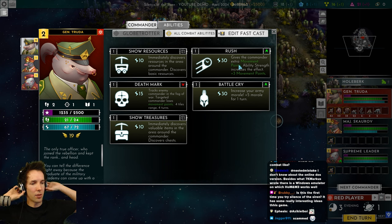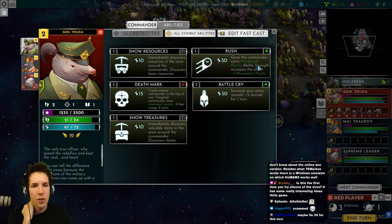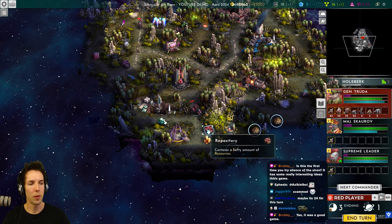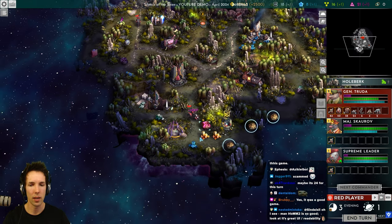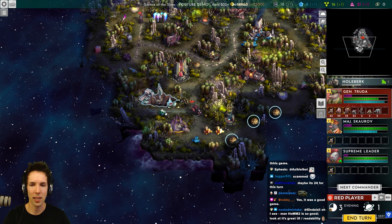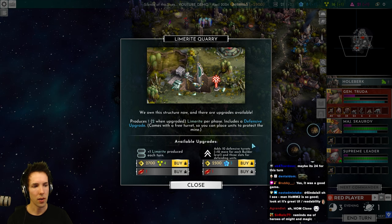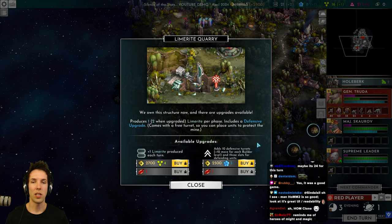Is this the first time you've tried Silence of the Siren? Yes — it has some really interesting ideas. Rush gives the commander extra movement points and ability strength increases this effect. I'm playing a special YouTube demo right now where it starts me in a slightly advanced stage with tier 7 and tier 6 units already, to optimize discovery of certain mechanics. We own this limerite quarry structure now and there are upgrades available — it's not just like a lumber yard or gold mine. You can do upgrades, which makes it feel a bit like Company of Heroes or Dawn of War where you take a resource outpost and spend money to upgrade it.